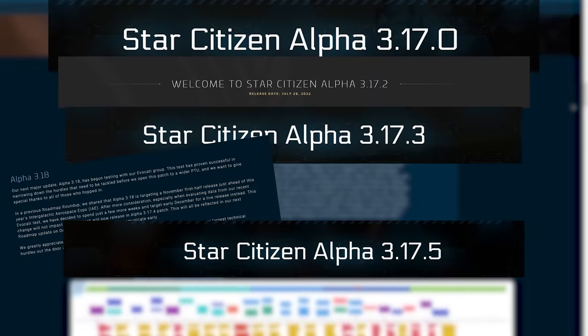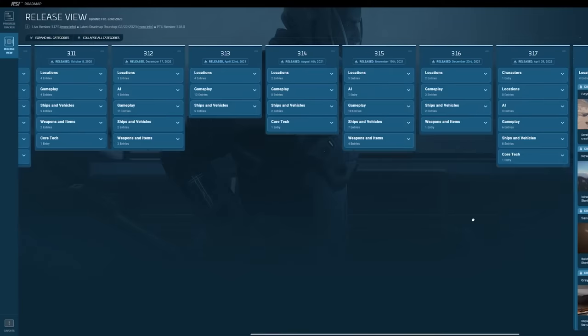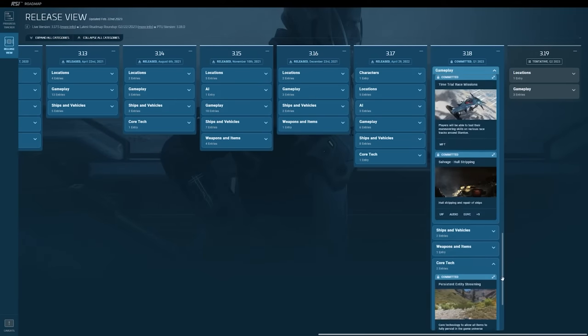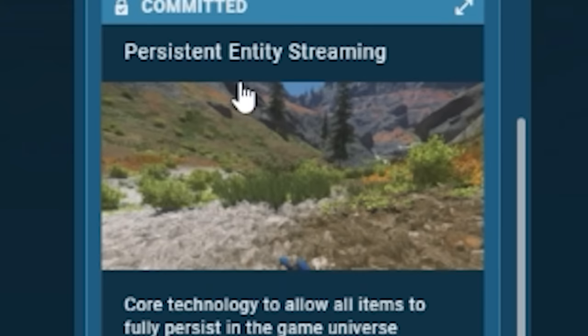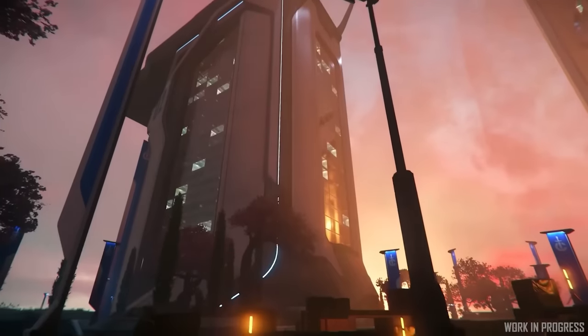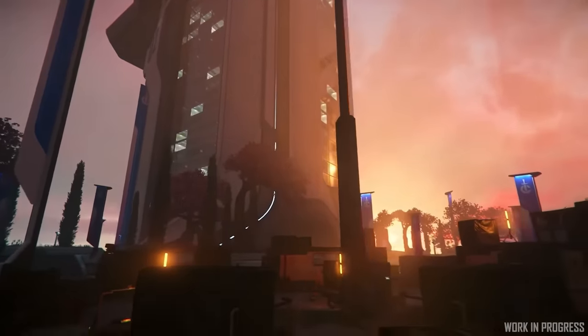The last year of updates for Star Citizen have been confusing, and it might seem like their system has broken, but there's a good reason for the weirdness surrounding the 3.18 and 3.19 updates. In this video, I'll be explaining why these updates are pretty weird, but not as big a problem as they might appear.